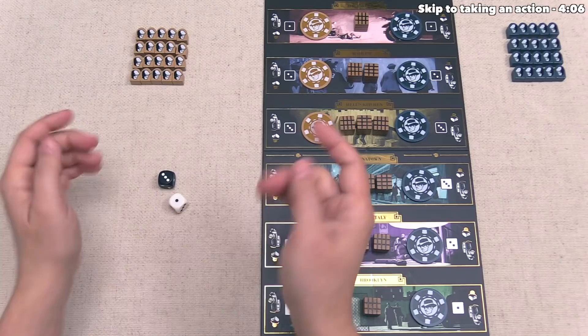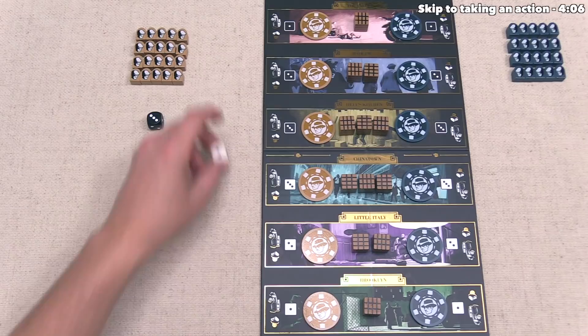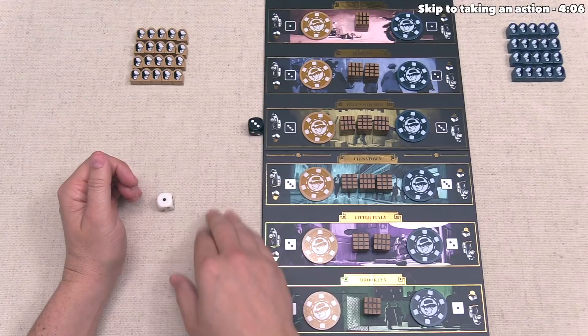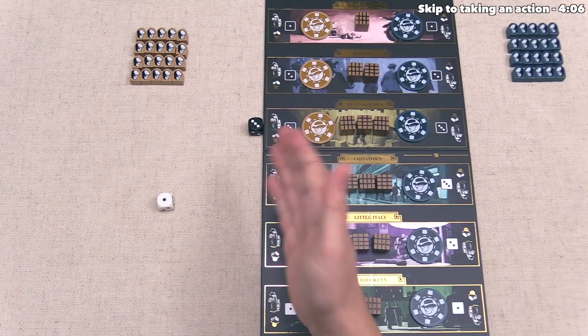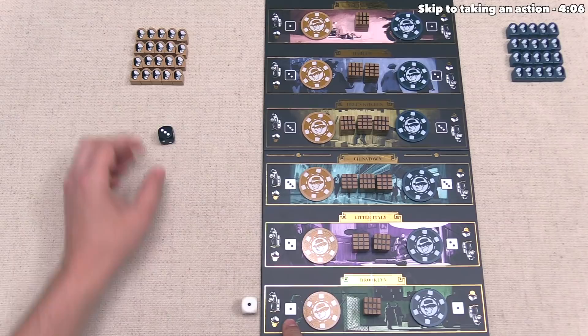We roll the dice, and they dictate our henchmen loading options. One die indicates which of the six cars we load up, and the other tells you how many henchmen go into that car. For instance, we can load three henchmen into the value-one car, or one henchman into the value-three car. This step is optional — you can roll the dice and then decide not to add any henchmen at all. Each car can never have more than three henchmen; excess henchmen go back to the supply, not your warehouse. We'll target the value-one car and send all three henchmen over to that car spot.